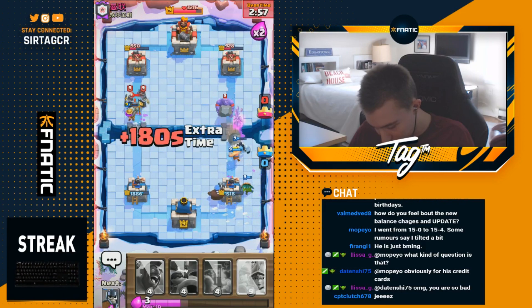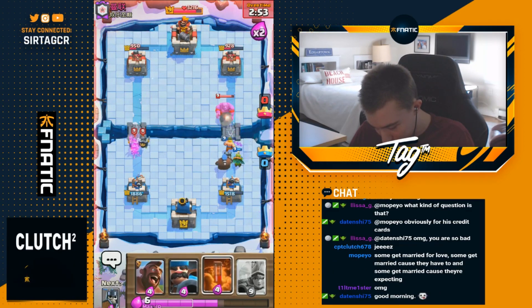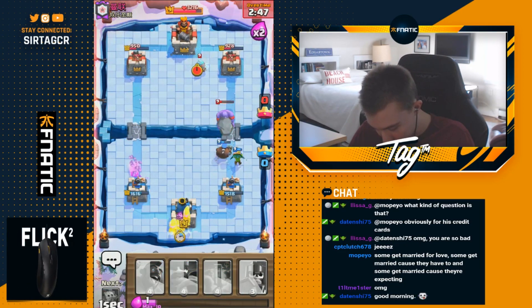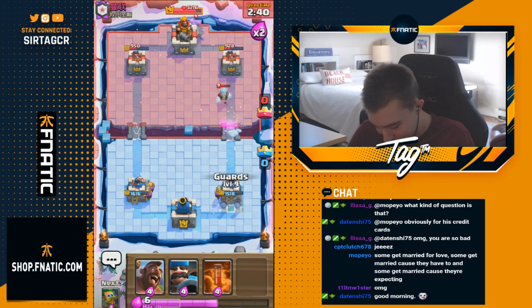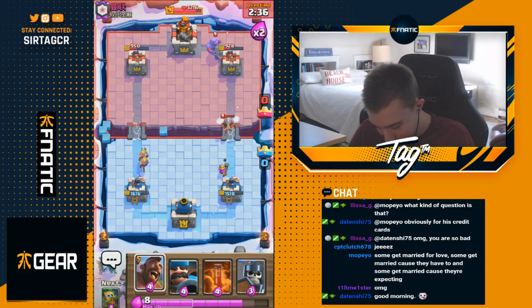It looks like my musketeers on the left-hand side are going hard in the paint. He did a pretty good job on offense but on defense it was quite lackluster. I'm just going to go for three musketeers - I'll eat up a little bit of damage on the left because it doesn't matter. The strongest tower or the weakest tower is the only one that matters in this case, right? The tower on the right was way weaker.